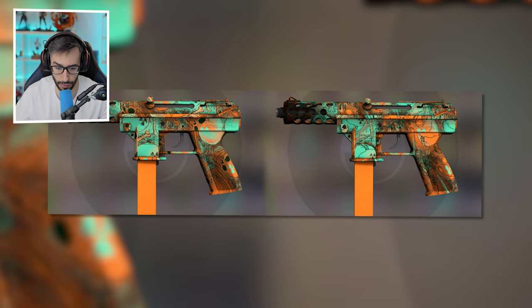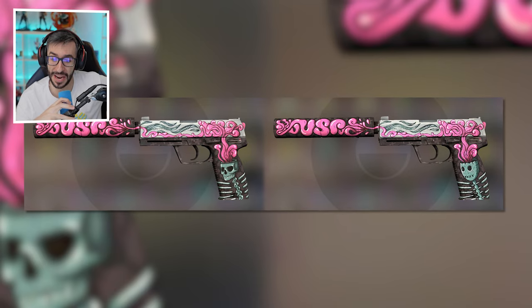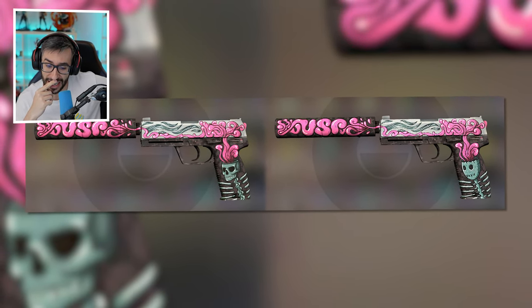Tec-9 Toxic: here we have another example of antigas masks. Without a doubt I like ours more. USP Cortex — wow! Hey, I like theirs more! I like theirs more!